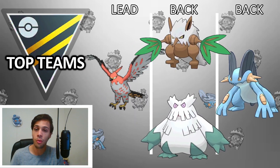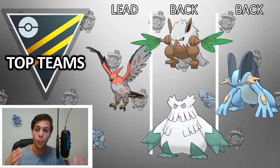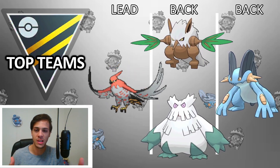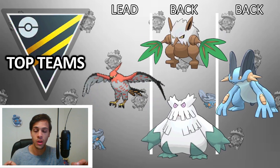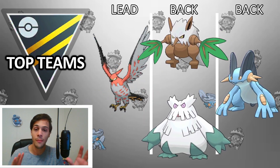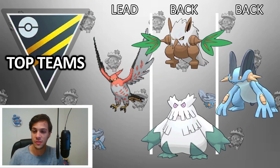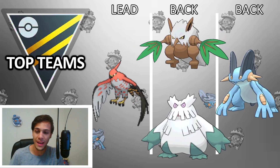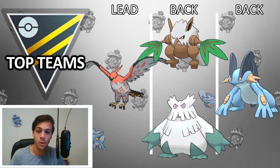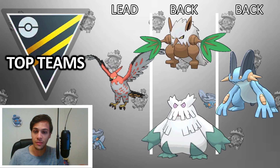I've run this team before and made a video about it — the Shiftry variant — I'll post it down in the description if you want more detail. The basics: Talonflame lead is just incredibly strong. If you have a good lead, it's amazing. If you have a bad lead, you want to switch to Swampert most of the time, because Swampert in Open Ultra is actually a really good safe swap since there's not that many Grass types out there. And even if there's a Grass type, you just let Swampert go down and farm down with Talonflame — that's usually the name of the game.